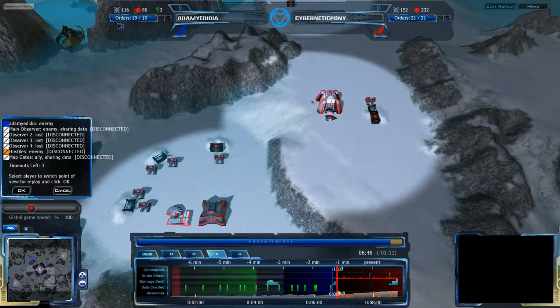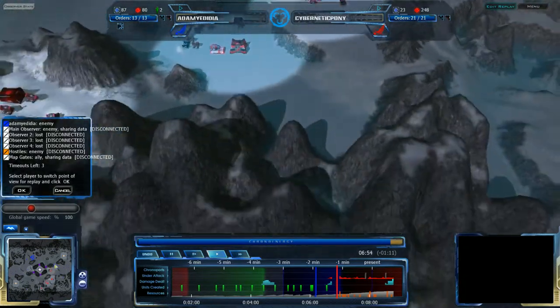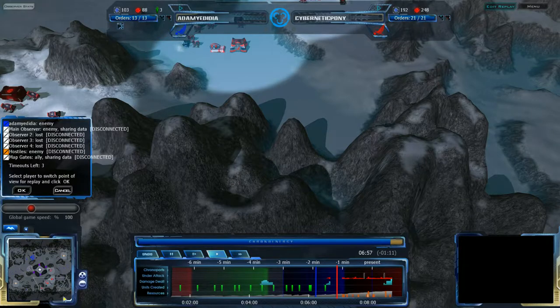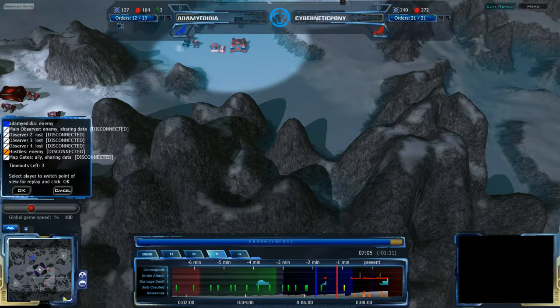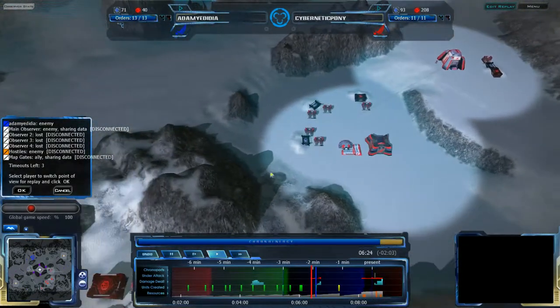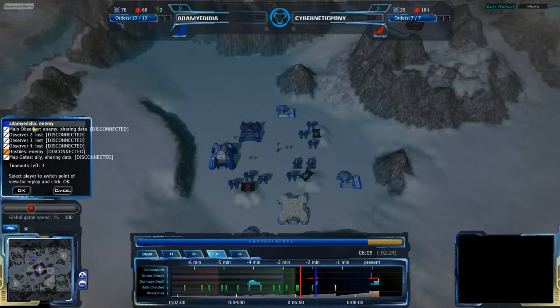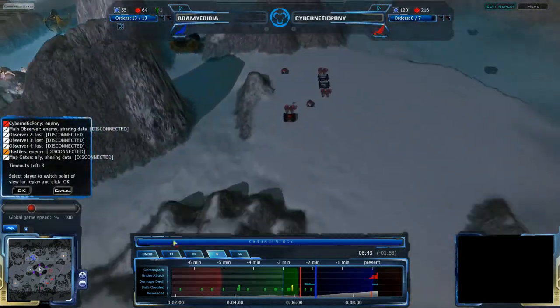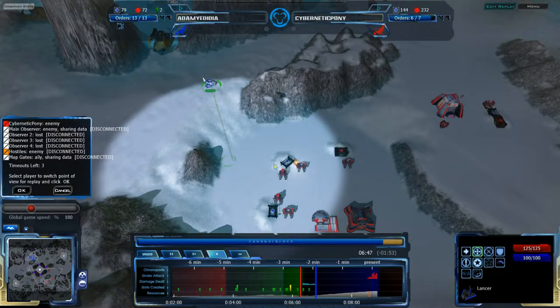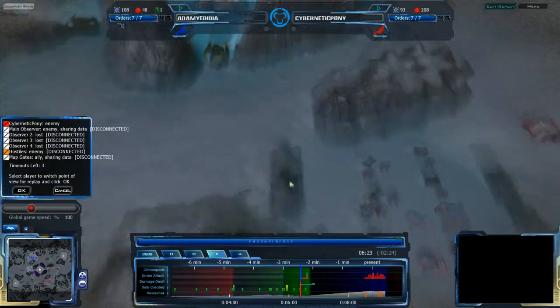I do not see any yellow on the units created bar, which means no research, so I think Cybernetic Pony has avoided that. For those watching the stream who have a hard time watching it, I believe in the bottom right corner there is an option for quality downscaling. I might need to drop the upload rate — we'll find out, this is still a little bit of a test. 4 megabits per second is the Twitch recommended maximum. I don't want to go any lower than 2. Anyway, I'm getting distracted — back into the game.